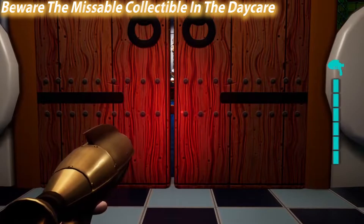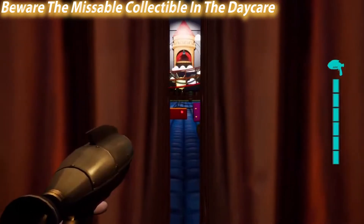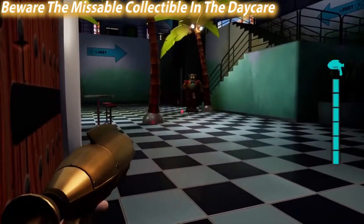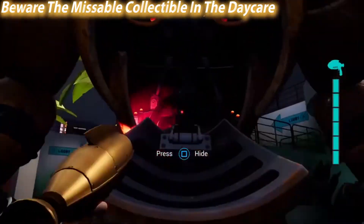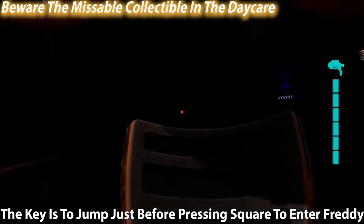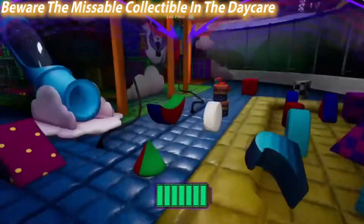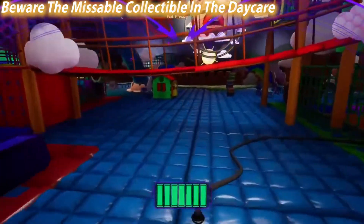Let's try this glitch. Stand right up against the door like so, then call Freddy. He came from a different direction than in the reference video, but I jumped just like it said. Did it work? It worked! That is awesome! You can use Freddy to open doors you're not allowed through on your own, which is what makes this glitch possible.